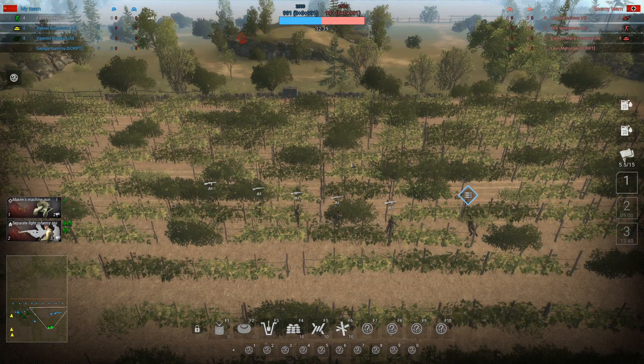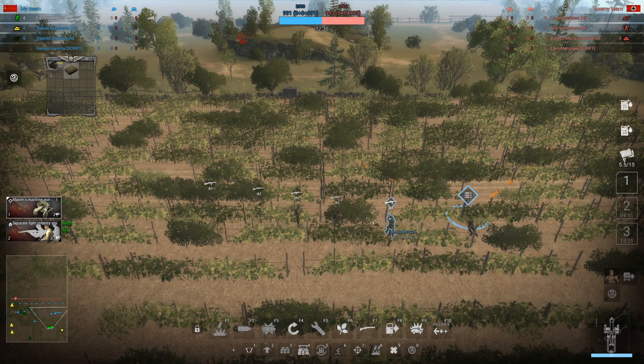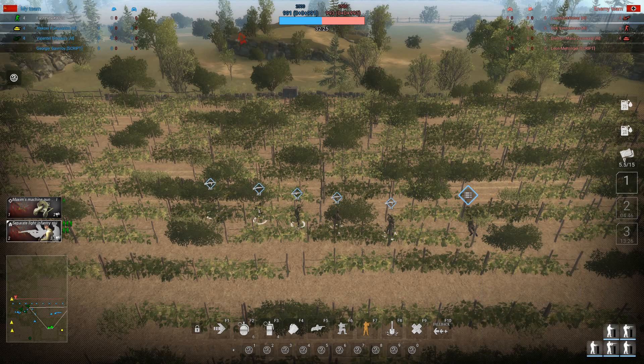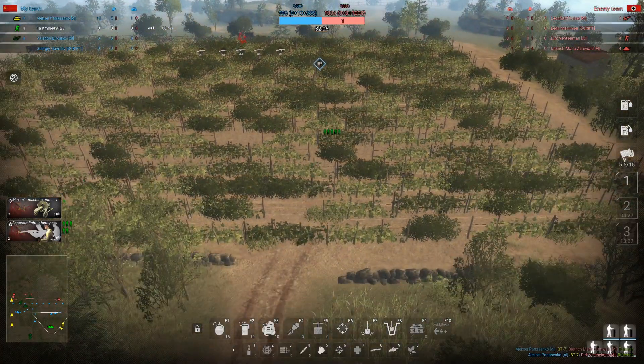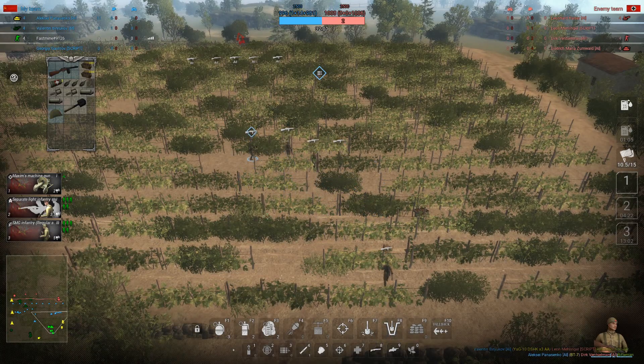An extra note on the inventory system is that you can only see the inventory of singular units, such as this Maxim machine gun. You cannot see the inventory of a squad, because every man has his own inventory. In this game some squads cannot be selected as singular men — they have to stay as a squad because they have a lower CP cost. So if you want to do inventory management and use that to your advantage, buy squads where you can separate the men into individuals.